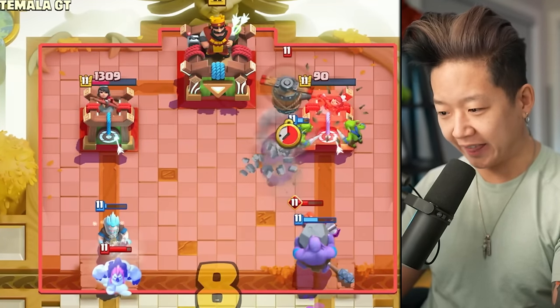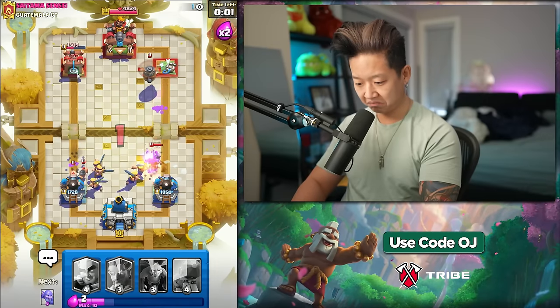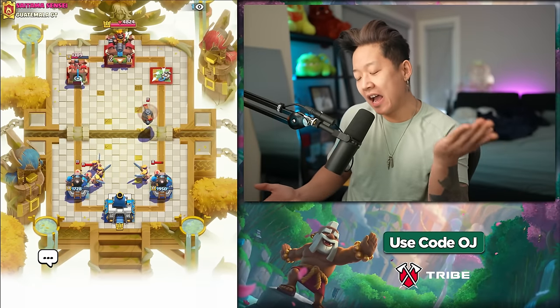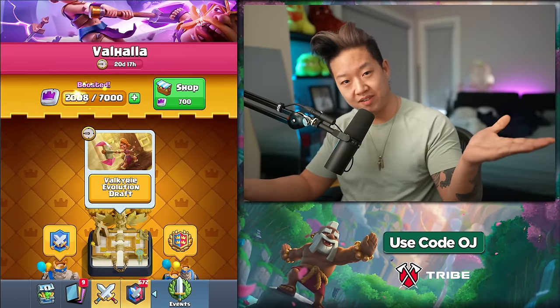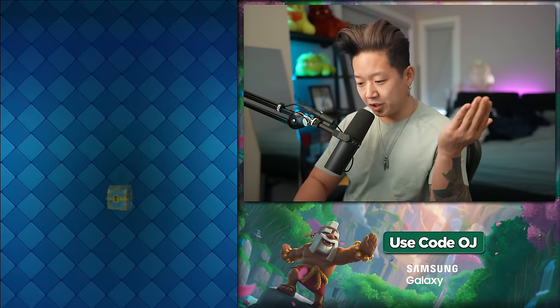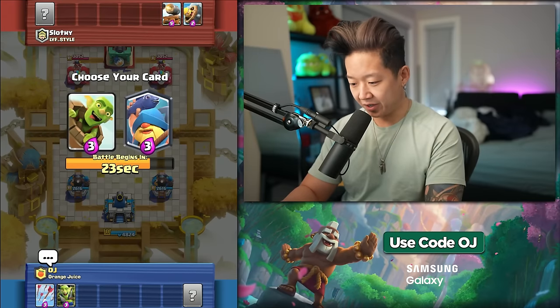Evolution valkyrie did a thing. That was the one time cannoneer was good because they didn't know that splitting on cannoneer is a bad play. Somebody hasn't watched my video. I'm just going to gem this because we only need one more chest troop. I kind of want the princess. I do like suffering.